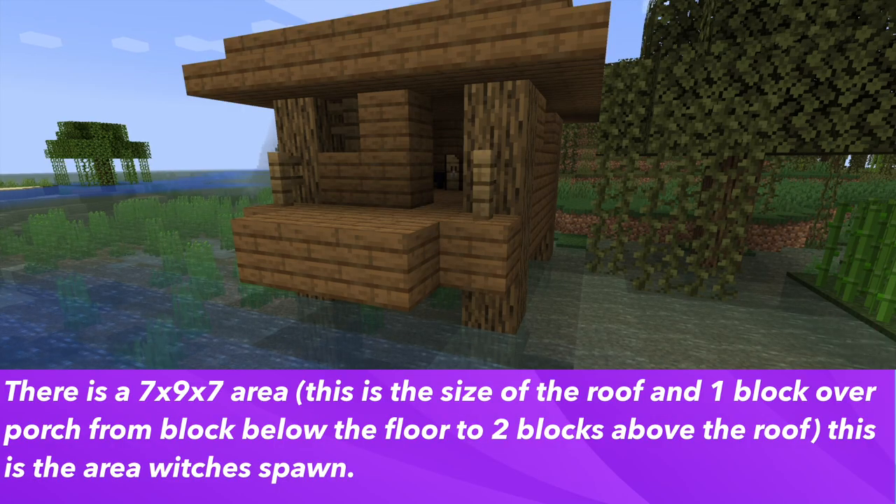Additionally, there is a 7x9x7 area where witches spawn in the hut. This is the size of the roof and one block above the porch, to one block below the floor, to two blocks above the roof. So this general area is where the witches spawn.